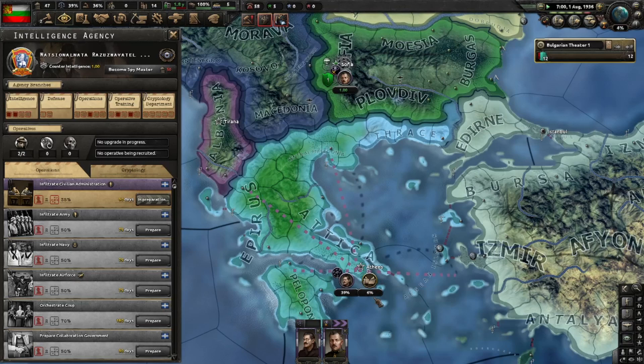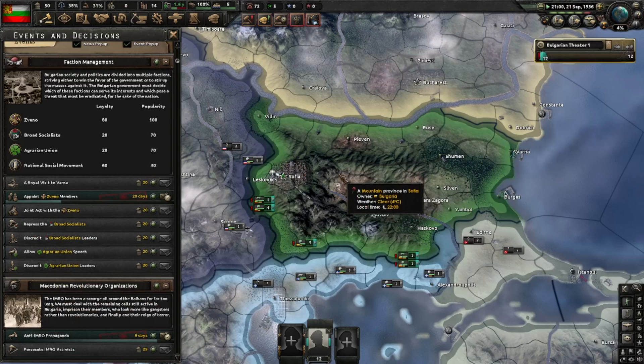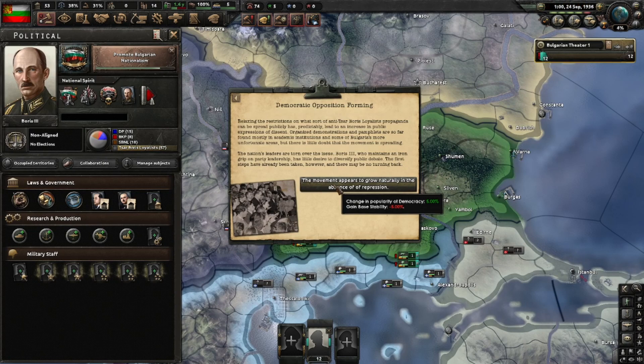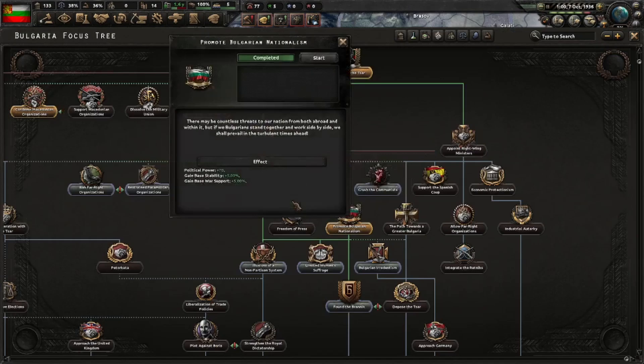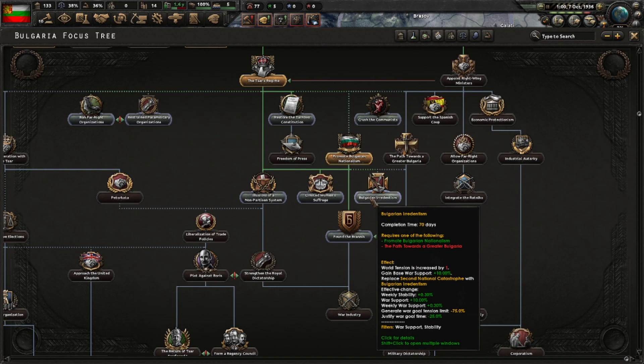An event gives five percent communism support — not good. Another event gives five percent democracy support and we're at 21%, so we're pretty much where we want to be. 'Promote Bulgarian Nationalism' is done. Because of that event, 'Illusions of a Non-Partisan System' is available, although I would normally go for 'Bulgarian Irredentism' first — which gives weekly stability and other good things — and we're on schedule, so we'll do that one first.